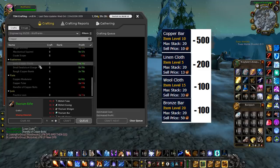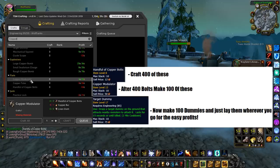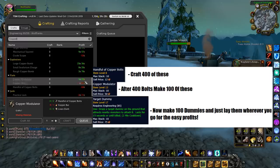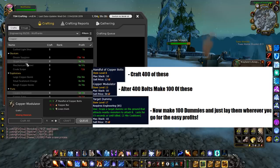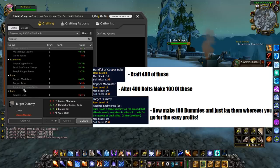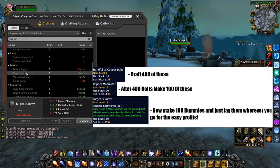It's going to be very hard to buy copper bolts by themselves, so you'll probably have to make them yourself. You'd make 400 copper bolts, then craft 100 of those into copper modules — that's where the linen cloth comes in. You also need copper bars for the modules, which is where the extra 100 copper bars go. After you're done with all those, you can make the target dummies: 400 bolts, 100 modules, then straight into target dummies — that gives you 100.